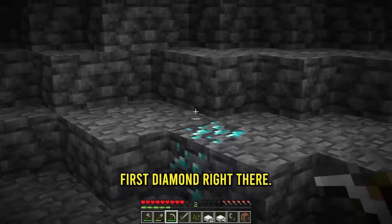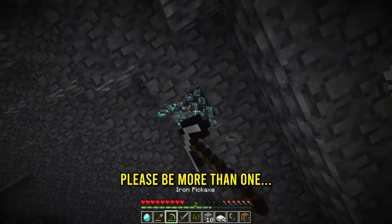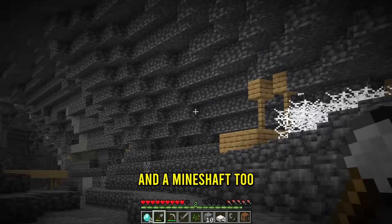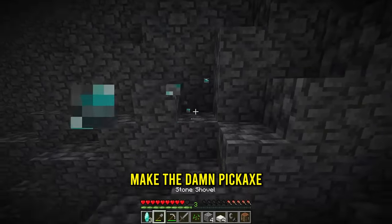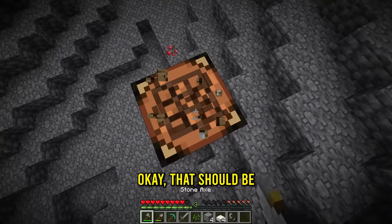Holy cave. And we got a first diamond right there. Nice. Let me real quick grab you. Number two right up here. Please be more than one. Ah, it's only one. Now just one more to go. Oh, number three. And a mineshaft too. Nice. And now we can finally make the diamond pickaxe to get the air element, which is just mining obsidian. That should be everything for step one.